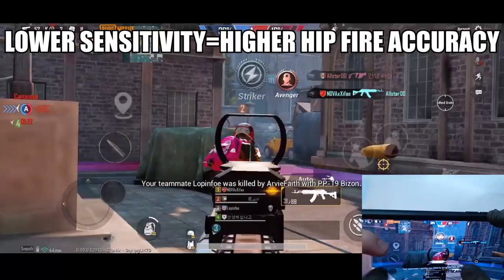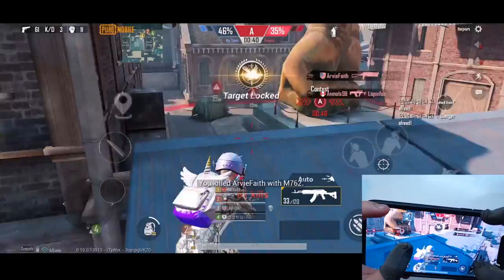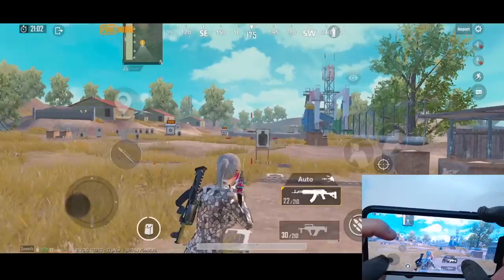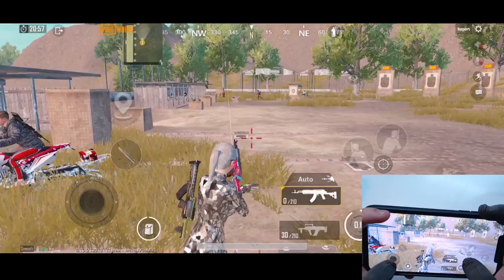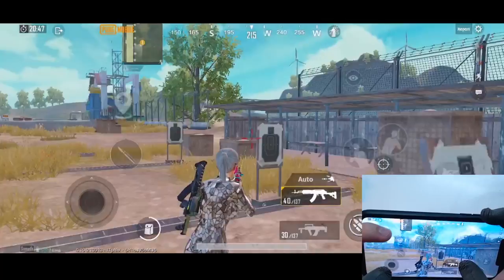But you don't want to adjust it too low so that you cannot turn your character 180 degrees while hipfiring. Once you get the suitable sensitivity for yourself, head into the training room. Take your favorite close-range gun, stand among those moving targets, and practice like this. One of the difficulties of hipfire is that when enemies get too close to you, they appear to move quickly and sometimes go around to your back, which makes it harder to track them. This practice can help you locate and aim at enemies faster and more accurately.